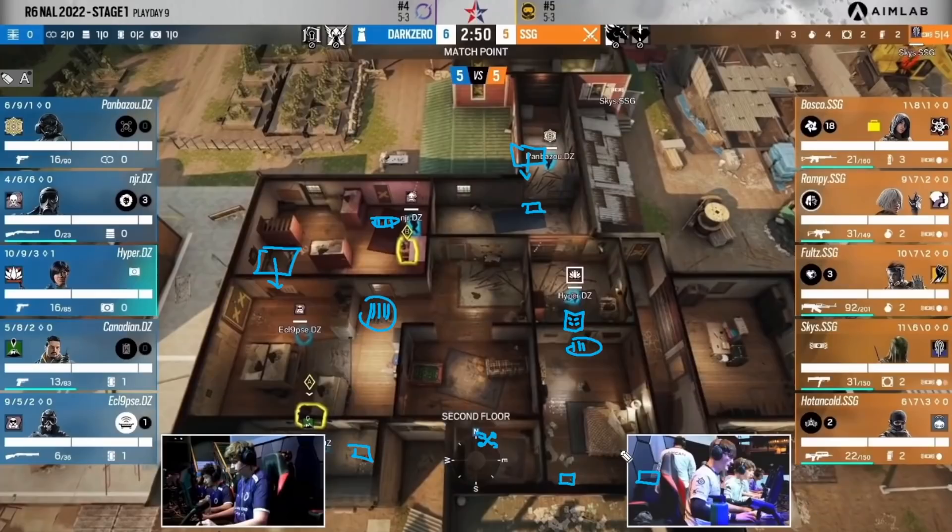This is a pretty straightforward setup. You got the shield here; somebody's going to be playing behind it to contest master bedroom. Attackers want master bedroom control so they can more easily open up the wall. But in this configuration the wall is actually open, so you're going to see more aggressive play closet-side. There's a mute jammer here to prevent drones from reaching the player.